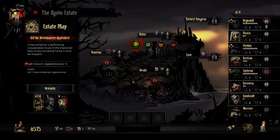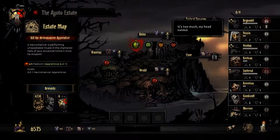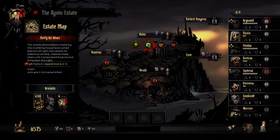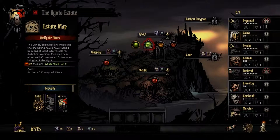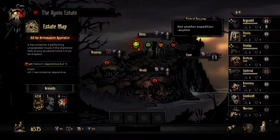I've got to go make some money back. What's this? Activate 3 Corrupted Altars. Just explore 90% of rooms - that's really hard. Killing the Necromancer's Apprentice is going to be a pain in the ass. I guess I can do it though.